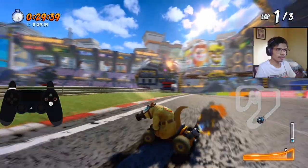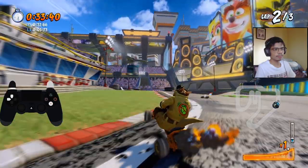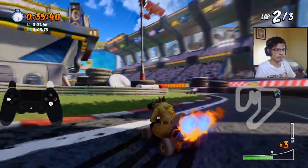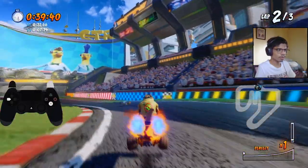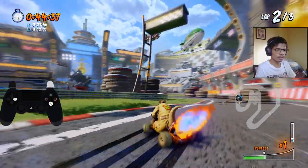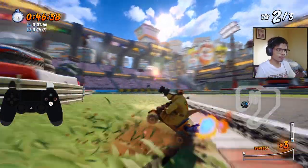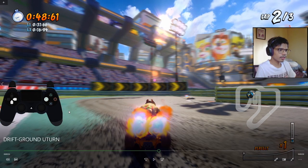As you can see William is still up ahead of me. Cut the grass here — boost, boost. Get those reserves from the turbo pad, boost again. Then press the U-turn buttons before the wall.